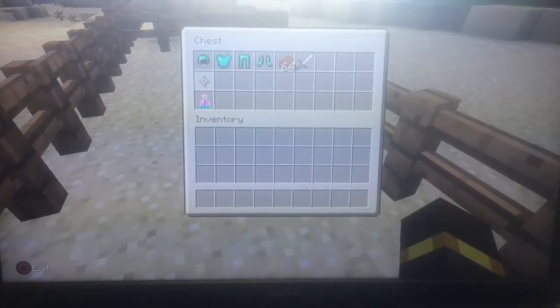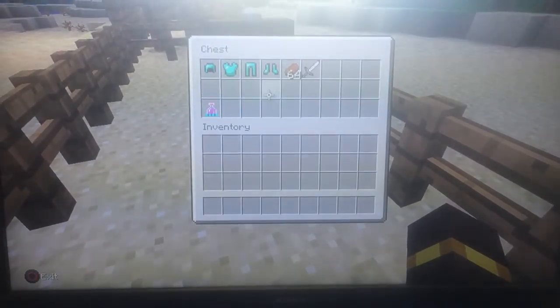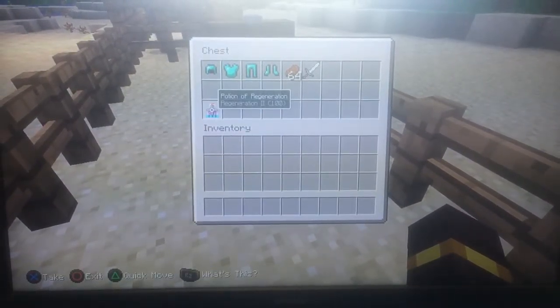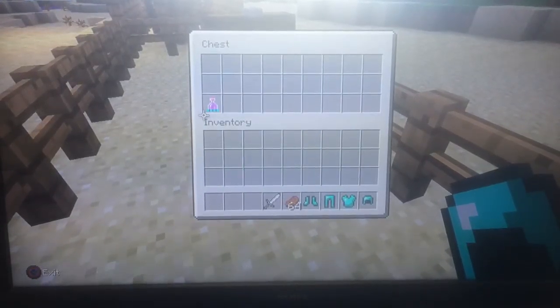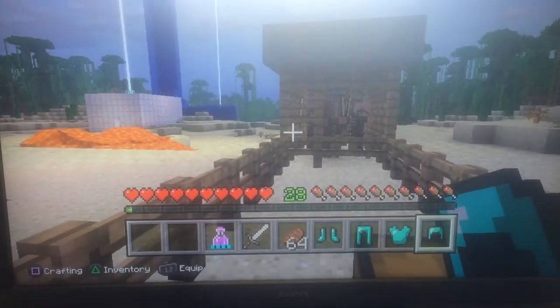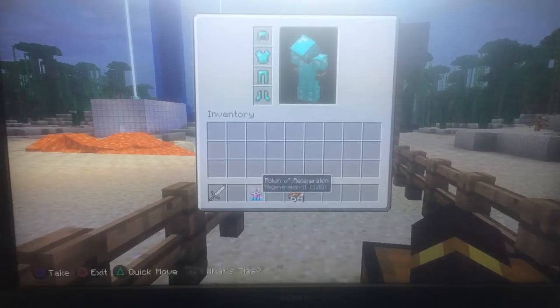So we're just going to be doing an obstacle course he made. Let's see — we start with diamond armor, a stack of steak, an iron sword, and a potion of regeneration 2. So we'll just take this stuff and put it on. I like it organized.